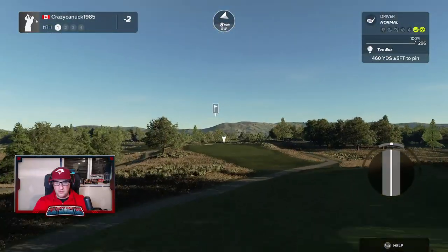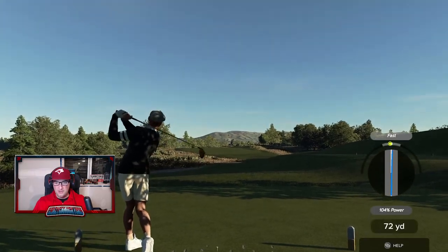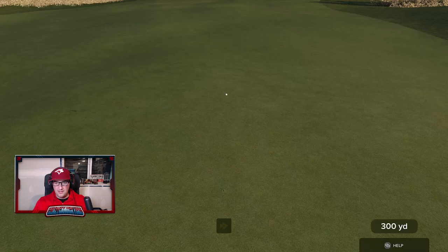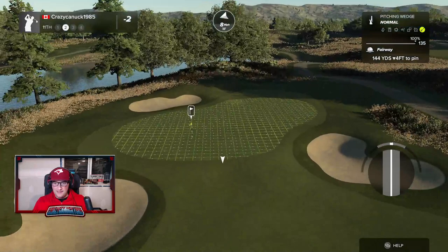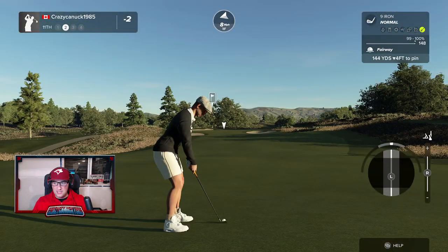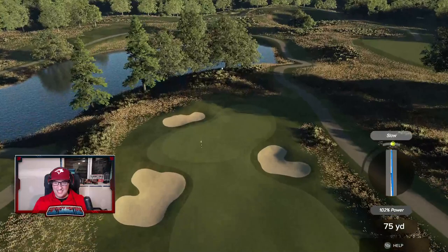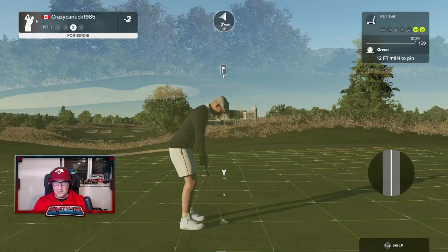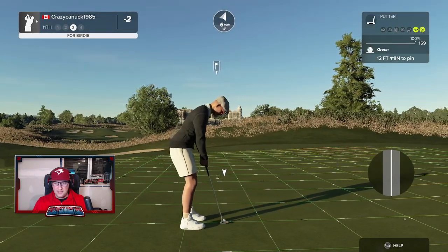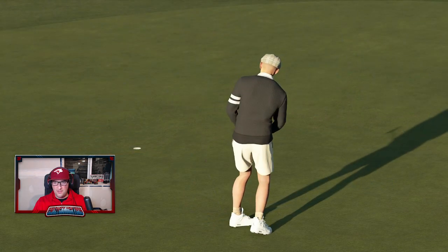Another slightly uphill second shot, bit of a longer hole at 460. Definitely a nice wide fairway. We'll knock it up there real nice. That gives me 148 out. Got a slight slow but I'm getting away with it — very nicely done. Leaving us a slight breaker here, 12 feet. Center of the cup — we were all over the place in this round.